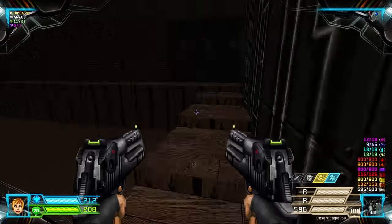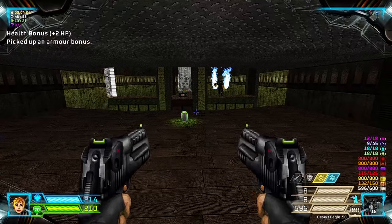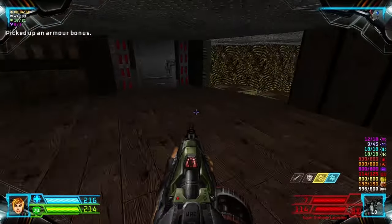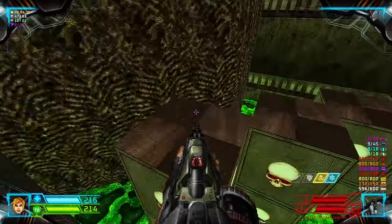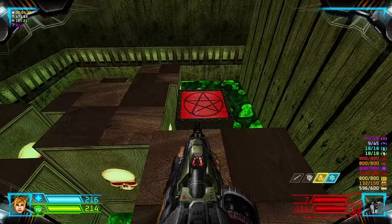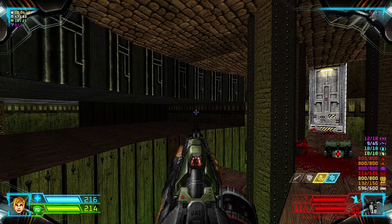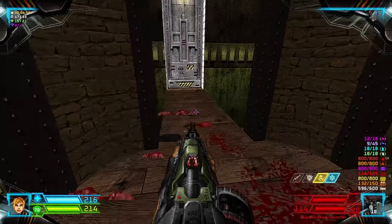Take the Red Door. Grab the bonuses. Kill that Imp. We head through this area first — you have to carefully go through here and take the teleporter.